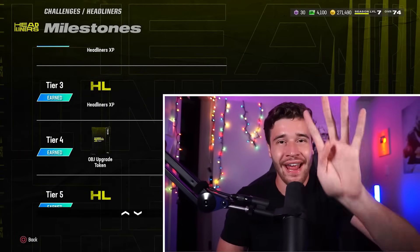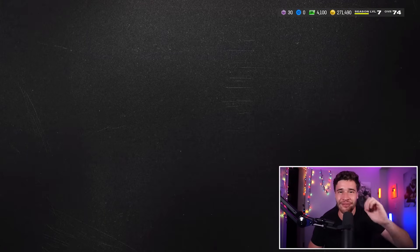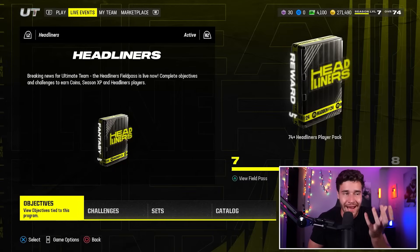So there you have it — those are the four 84 plus overall packs slash players you can pick up: 84 Odell Beckham Jr., the two 84 overall cards you're going to get from the field pass and solos, and then the front page 85 overall. If you've enjoyed this video and this helped you out, be sure to leave a like down below. And if you want to check out how you can earn and upgrade your team captain player to an 85 overall in the quickest way possible, I give some pretty fun tips in that video.